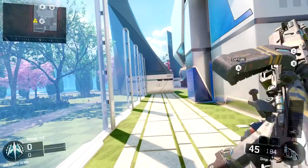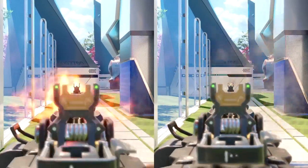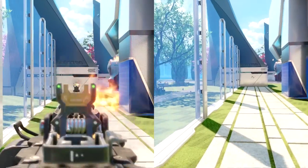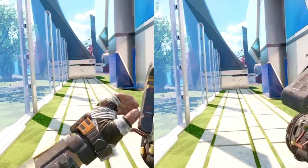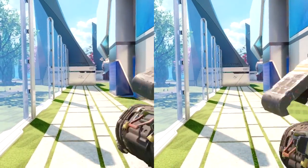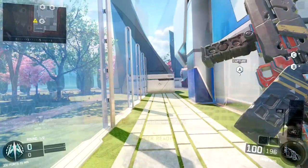Here's another good look at it for you guys — a good side-by-side view so you can see the comparison and see that you're really saving a lot of time. You can pretty much double tap the Y button or triangle button whenever you want in the reload to cancel that animation, get your gun back up, and start shooting a lot faster than having to go through the full animation.